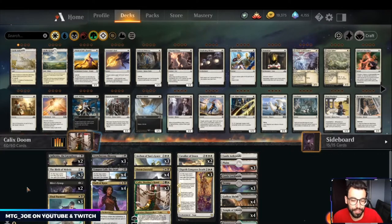Welcome back, MTGJoe here and I've got a brew. There are a couple 5-1 lists from Channel Fireball playing Doom Foretold either in a creature-enchantment based shell or an Abzan version — green, black, white. Kind of mushed them together. I love Doom Foretold; we went to Mythic Top 1200 with it, with the Esper control version.